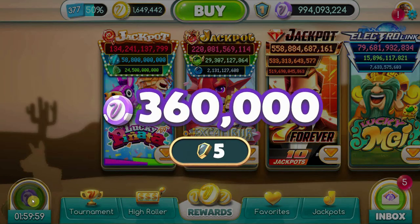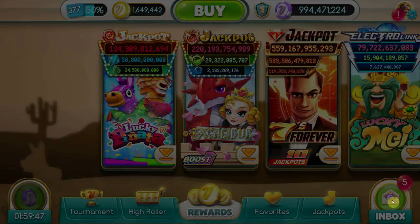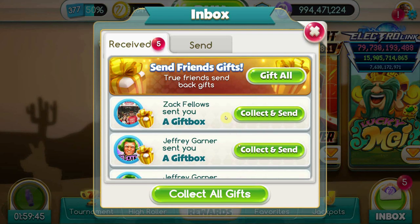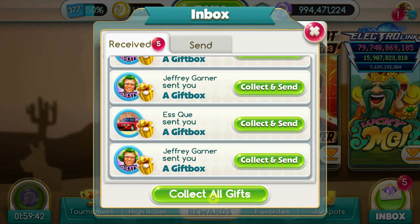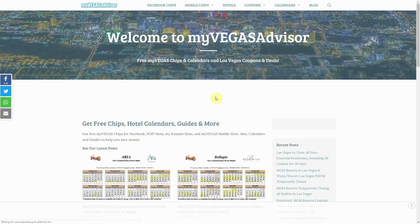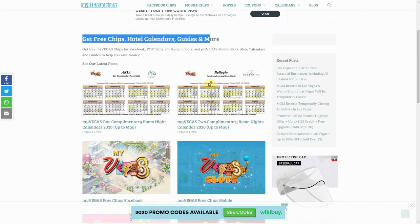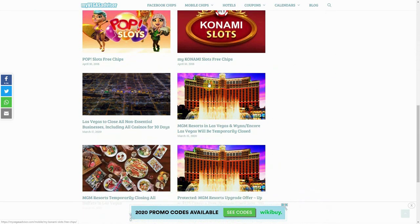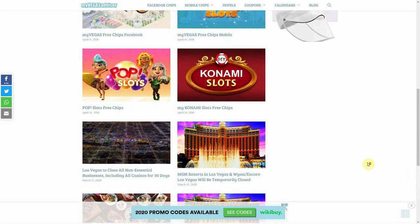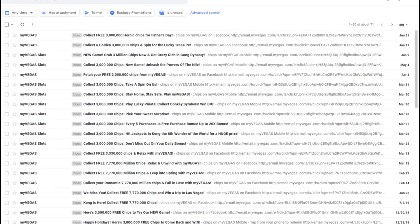Next, focus on your hourly bonuses — you get one of these once every two hours. Number three is Facebook friends: if you have Facebook friends that play this app, send them gifts via the inbox icon in the lower right corner, and they can gift you quite a few free chips. Another outstanding source is the myvegasadvisor.com website, which offers several official My Vegas Slots free chip links from Play Studios themselves — the actual makers of the app — so you know they're legit. These are usually in the millions of chips.